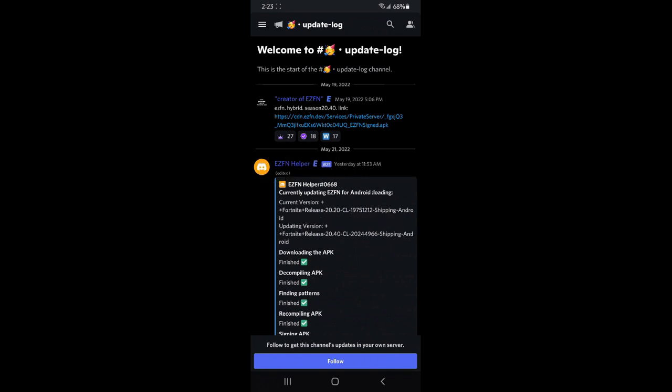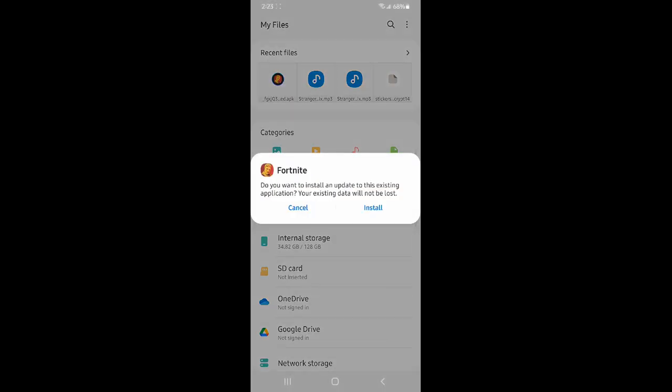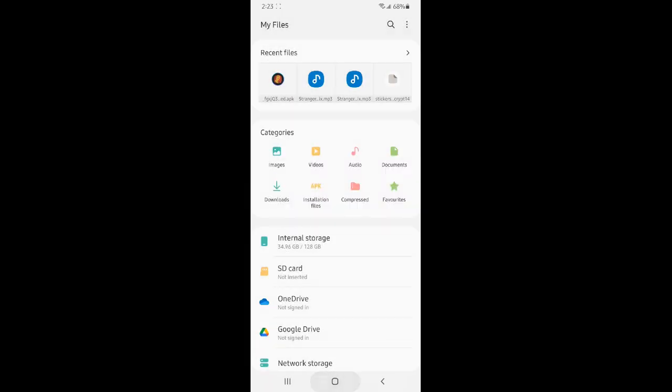Once you're on the server, go to the update log and then just click on the download at the top. Once you download the file, go to your downloads and you should see a Fortnite install file.